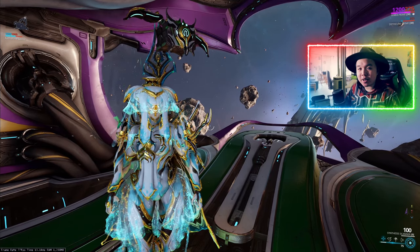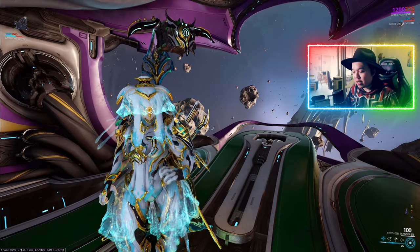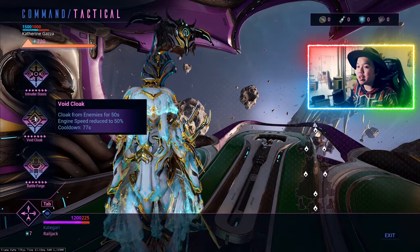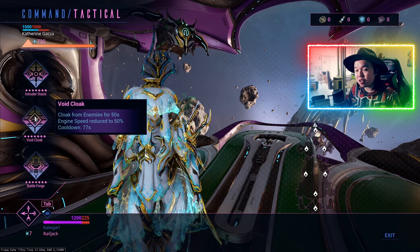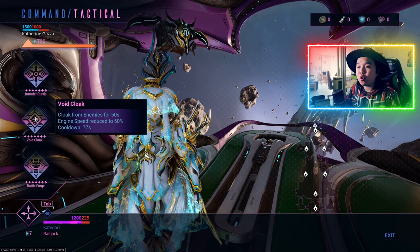Here we are in free space with the Catherine Gazza and actually Ivara, because that's what I did before. If we activate our tactical menu like so, we can see that Void Cloak is a tactical avionic where you cloak from enemies for 50 seconds.